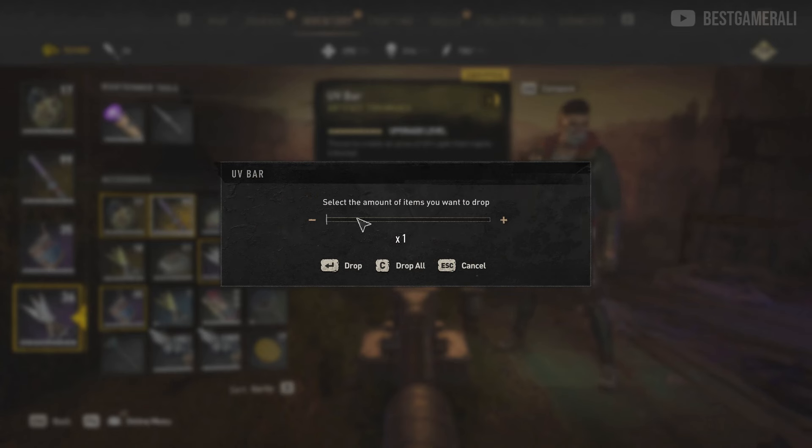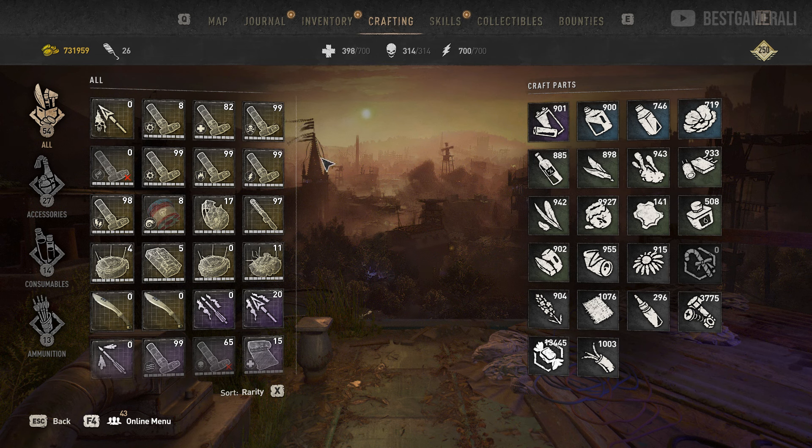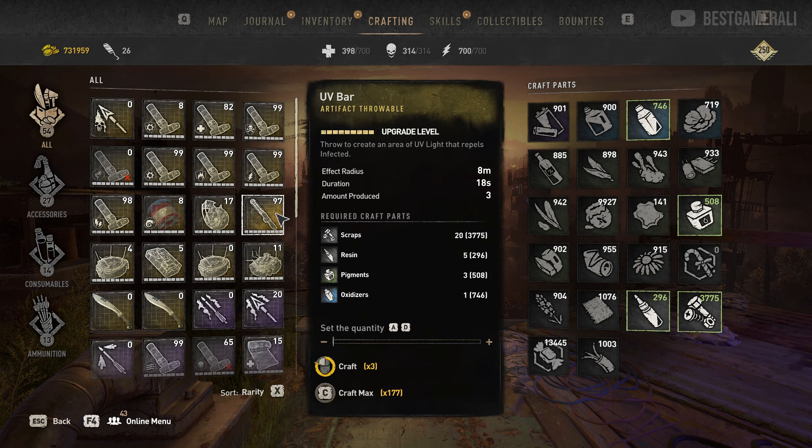Now inside your inventory select the UV bar and drop exactly 2 UV bars — not more than 2. Once dropped, do not close your inventory; instead navigate to the crafting section where you have all your blueprints. Look for the UV bar blueprint and craft it. Just note down your crafting parts beforehand — I have 3775 scraps, which means crafting the UV bar would normally cost me 20 scraps.